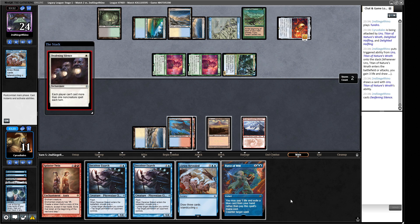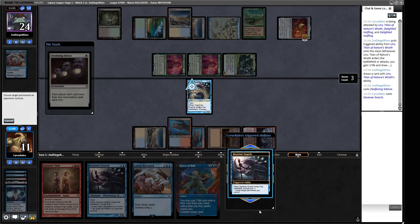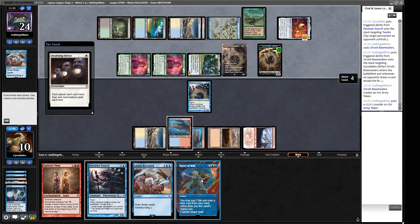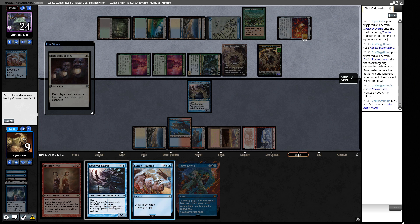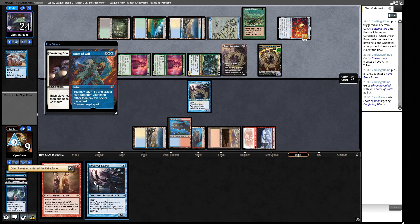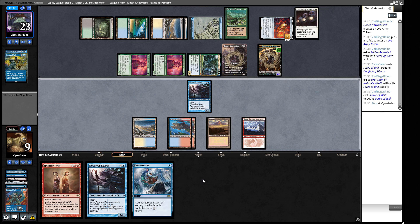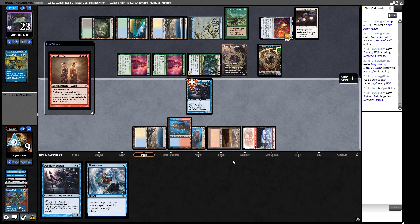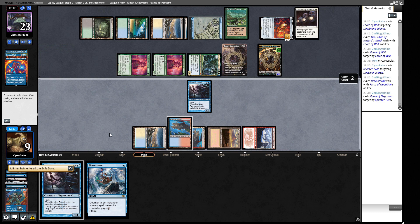If we counterspell the Bow-Masters, we at least get to Flusterstorm when we play our Twin next turn. Our opponent has a whole load of cards. I don't think we have much choice but to try and do the thing here. Our opponent is just a superior control deck — they have stronger standalone controlling elements. We've got much stronger controlling elements ourselves, but they edge us out. We'll give it one more turn in case we draw Splinter Twin off the top, but this game should be unlosable for our opponent. They concede.